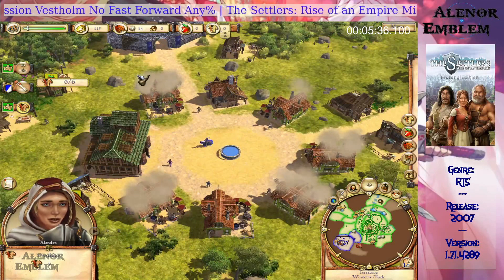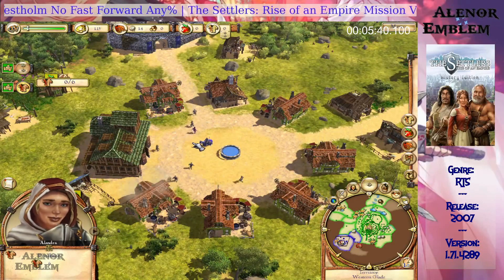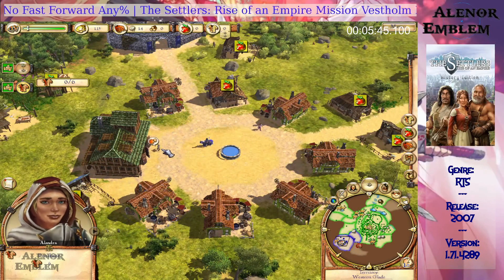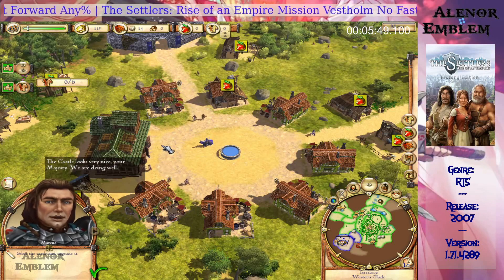Very good. Don't forget that we need more food for our new settlers, Marcus. Once we have produced the clothes, we can see about making you sheriff of Westholm. The castle looks very nice, your majesty — we're doing well.